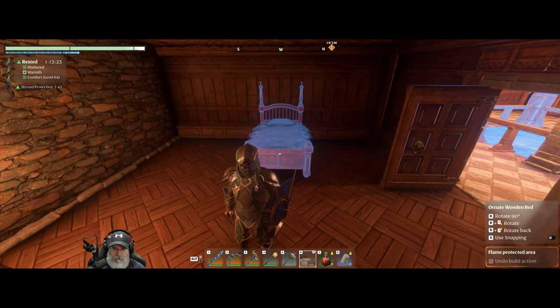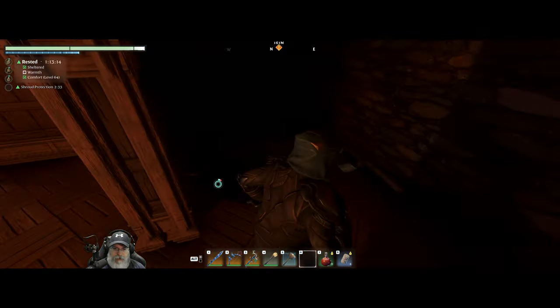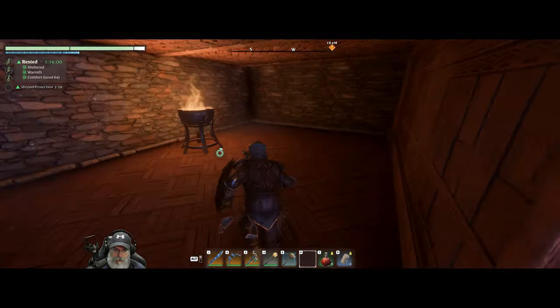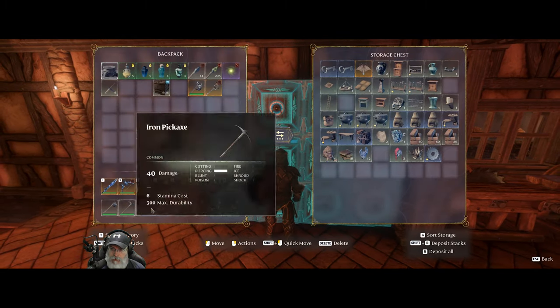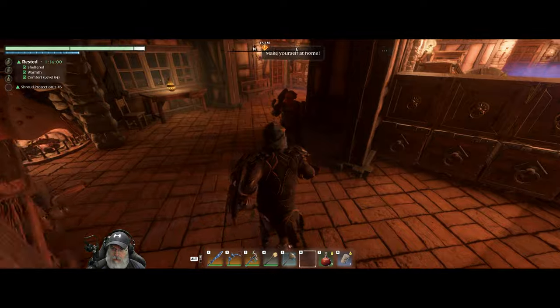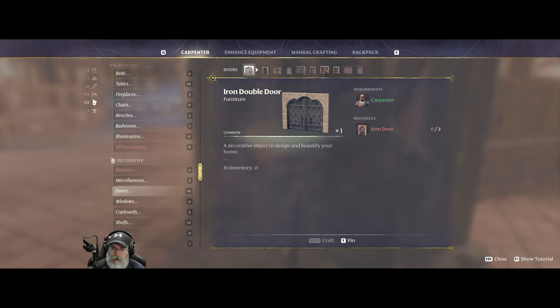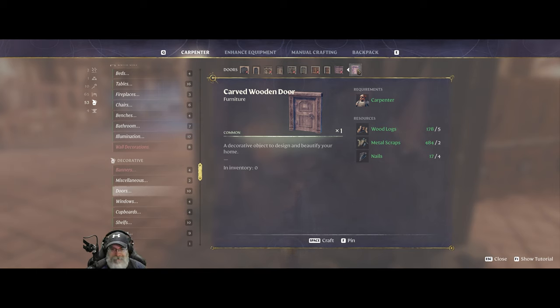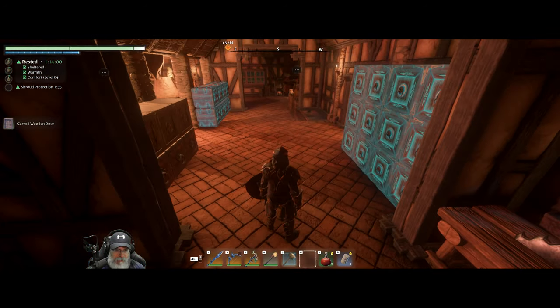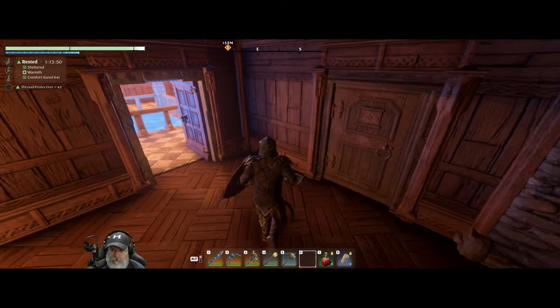Each one of the bathrooms is going to need a door. What do I currently have for doors that are already made? I have nothing at all. For these doors, these are going to be interior doors. A carved wooden door — let's look at that. It might be a little too rustic, but let's see. No, that works — I like that. Let's make four more of those.